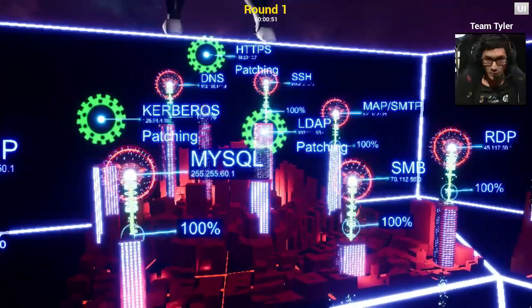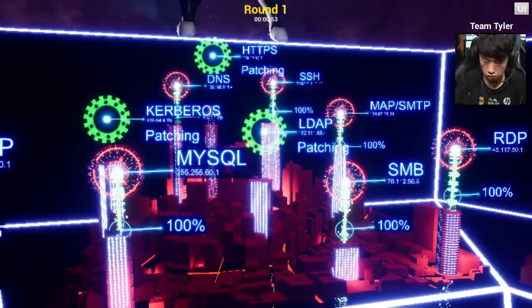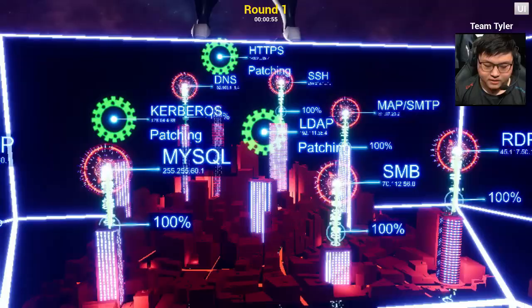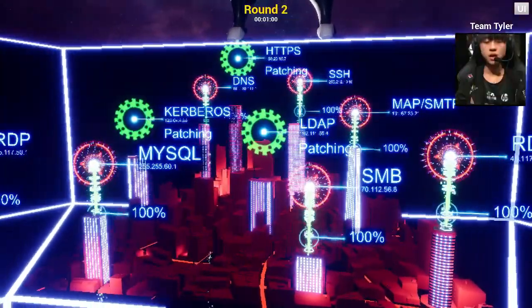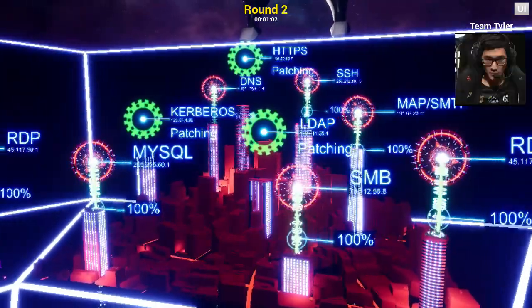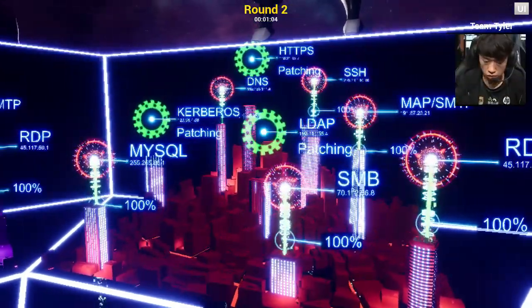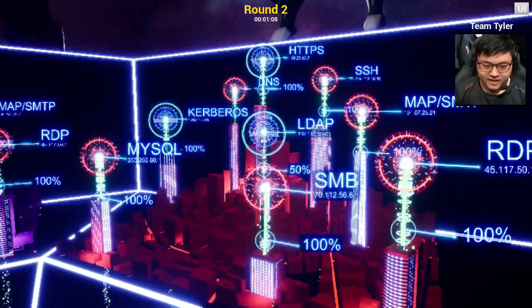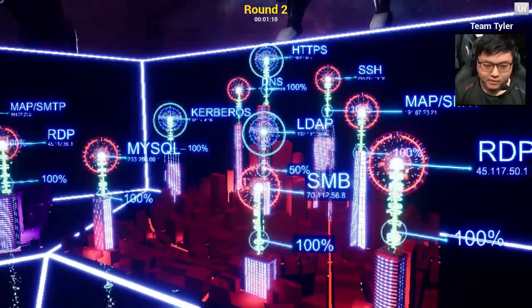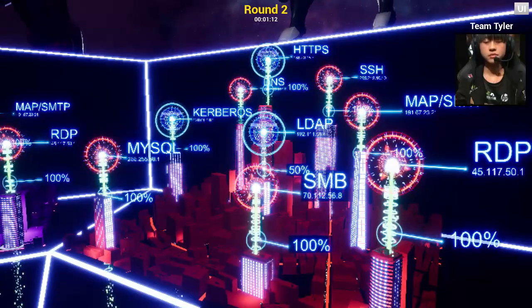Looks like the InfoSec team is already busy patching LDAP, HTTPS, and Kerberos binaries. Notice that green stream element below the binary — that's the availability rating of the service. When the patches are complete, we'll see if 100% is restored. That LDAP patch degraded the service by 50%, which is going to cost them some points.